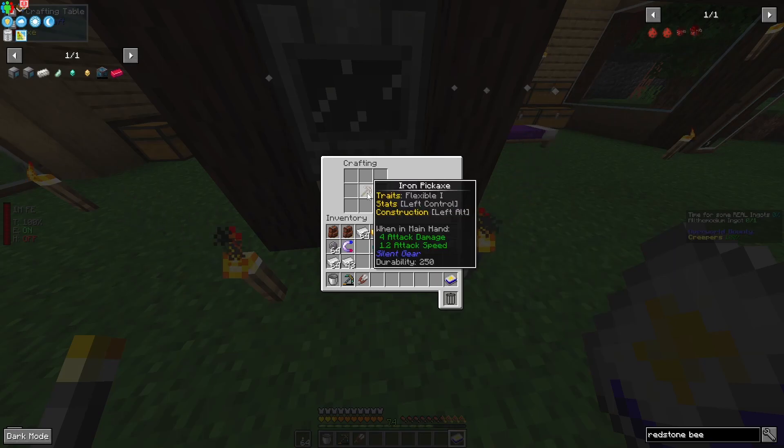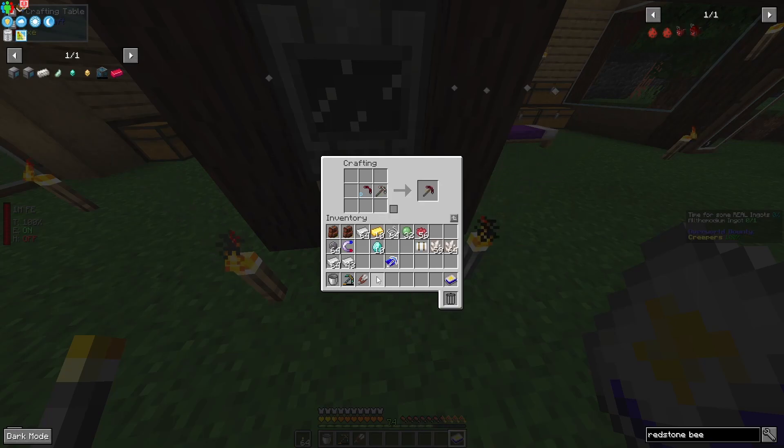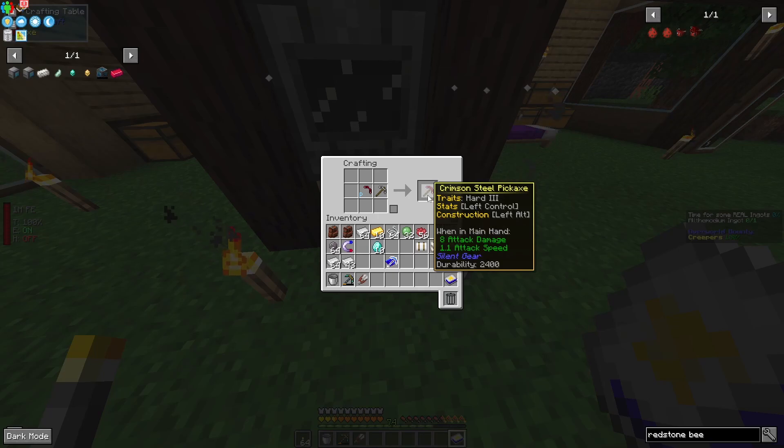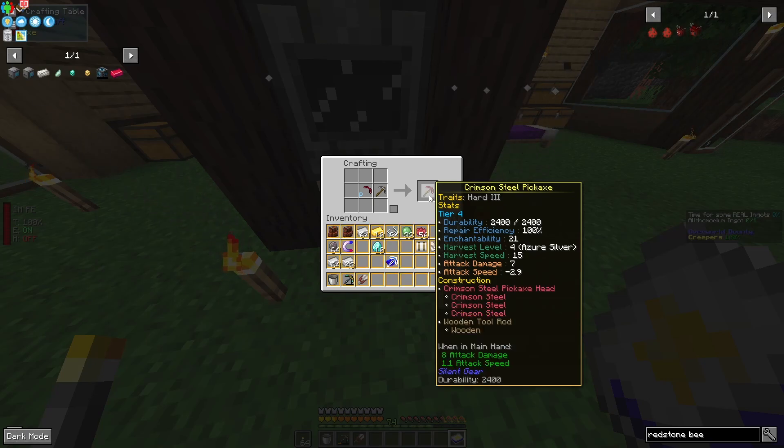We're going to do this with Silent Gear. We'll grab our Silent Gear tool and put our three ingots in. This is going to give us our crimson steel pickaxe. The biggest thing with this item is that it will let us have a mining level of ore, which is what we need to get Allthemodium. We'll just swap our head out like that — 2400 durability, malleable, control, construction. We are good.